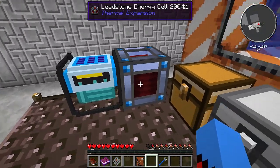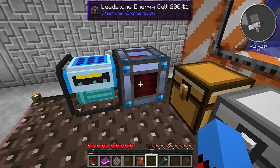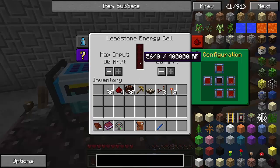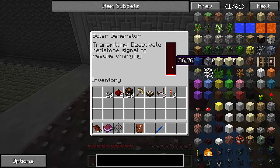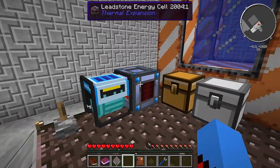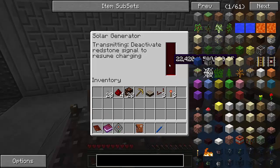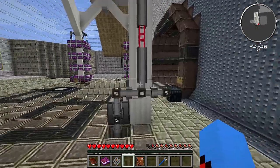I can't do it that side, I'm going to have to do it this side. You are the input - I would like you to be the input. I also need a lever - it just so happens I picked all that stuff up when I went down there. You should be filling up. Time remaining until transmission starts - two seconds. We are now gaining power in the leadstone energy cell.